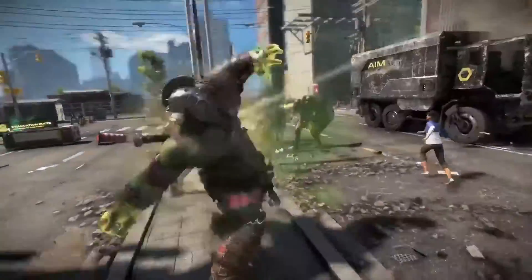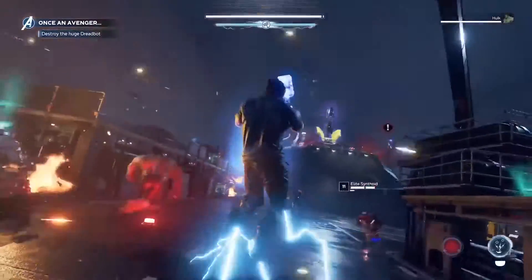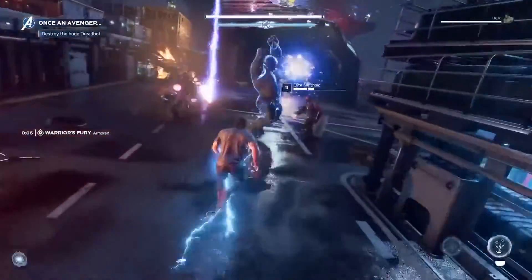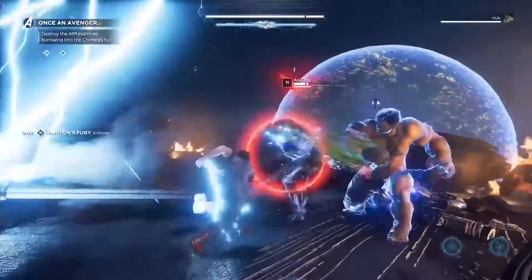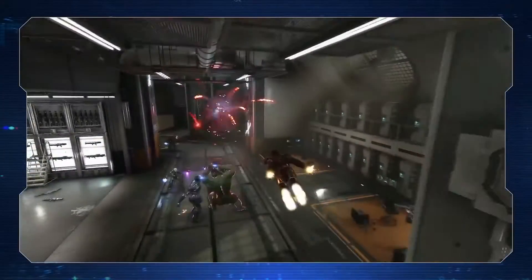Each hero also has a unique Support heroic that's designed to enhance co-op and team play. For example, Thor's support, Warrior's Fury, lets him channel the power of the gods to supercharge his Odin Force and grants a period of invulnerability for nearby team members. You can see this in action when Iron Man gets the buff as he flies through Thor's support.